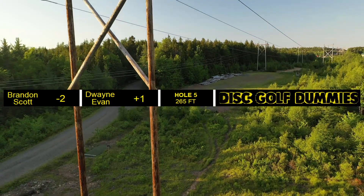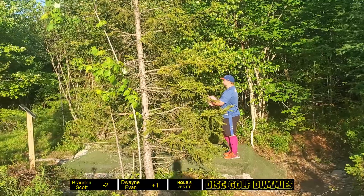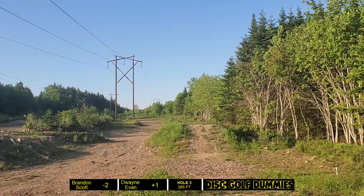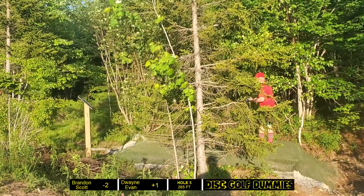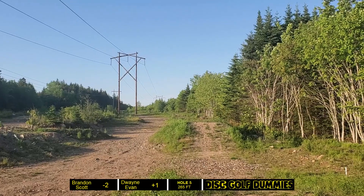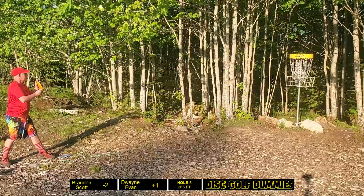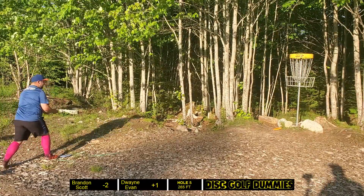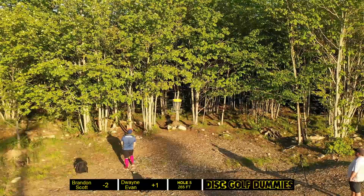Off to hole five — a left-hander's dream. 265 feet straight out and then cuts back to the right. I'm opting for a forehand with my Buzz OS, get it a little high and it fades in a bit early. Scott tries the Hades — hard to say what he has this time, maybe the Zeus if there's a good headwind. We missed Evan and Dwayne's tee shots but looks like Evan parked a Sexton Firebird. Scott just missed his putt and I can't quite clutch it up either.